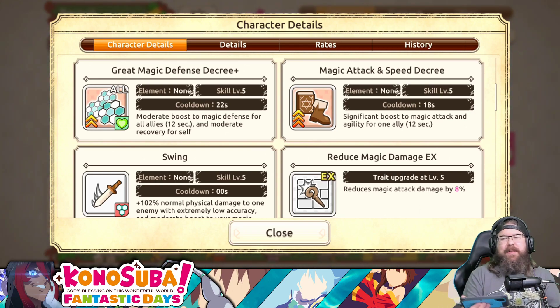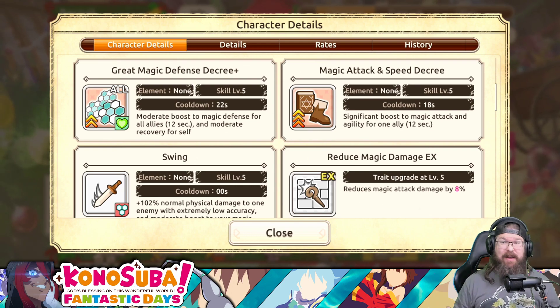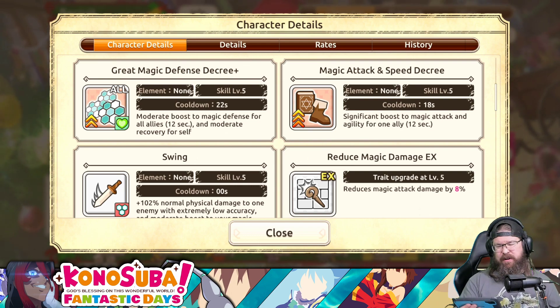She's good defensively, but that's kind of about it. She's really good for the current EX missions - so if we get more of those EX missions, darkness units would be great for that. But they're very conditional in that regard.